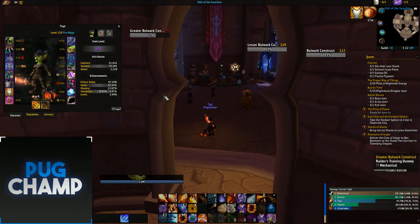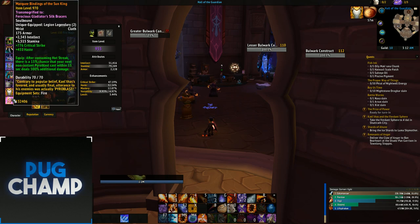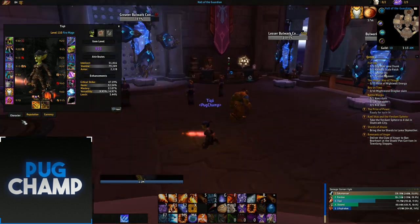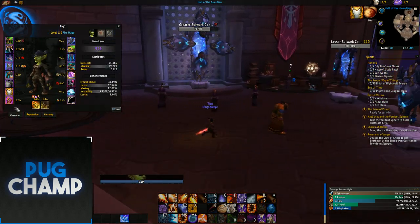The legendary I recommend for single target is the wrists. It's literally the best wrist piece - you just want to make sure you baseline have the wrists as fire mage if you want to push your DPS. After consuming a Hot Streak there's a 15% chance your next non-instant Pyroblast deals 300% additional damage. A lot of people don't use this to its full potential, so make sure you have a WeakAura to show when you get the buff.